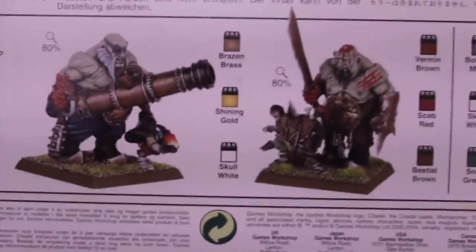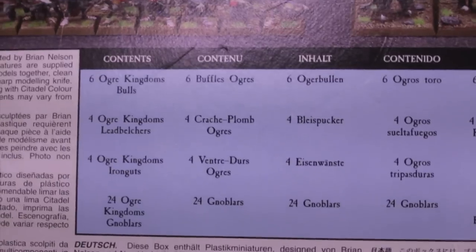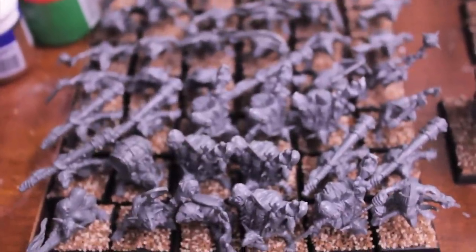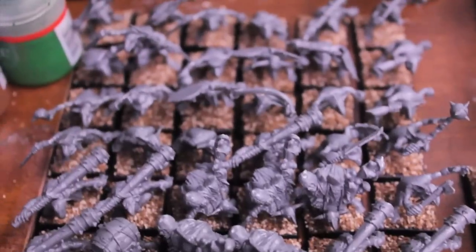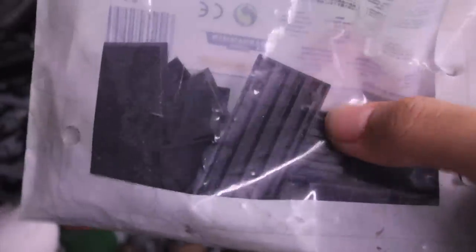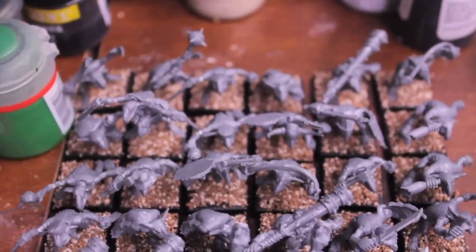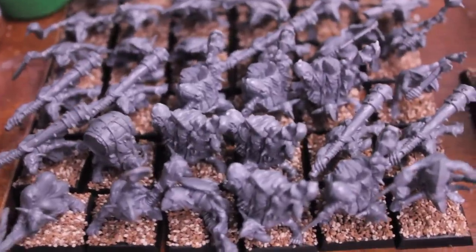I took all these little Gnoblars that are kind of decorative and threw them into the unit. In this old box you get 24 Gnoblars, but with the addition of all the extra ones that come on the regular ogres frame, the Iron Guts, and the Lead Belchers frame, you get 18 more. I bought a package of Citadel square bases — cavalry bases, 40mm, 20mm, and 25mm — and based them all. So I've got 18 more than I would have normally, which I think is awesome.